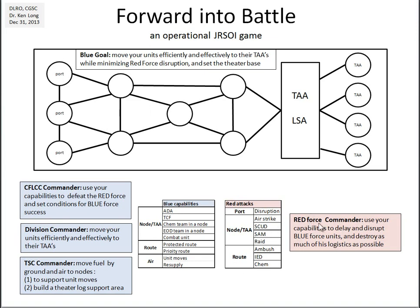Opposing them is a Red Force commander — an unseen enemy — who has an array of capabilities that he can use to delay and disrupt Blue Force units and logistics as they move through the transportation network. His goal is to delay, disrupt, and destroy as much of the Blue Force logistics as possible.